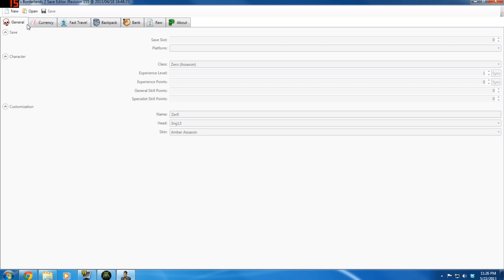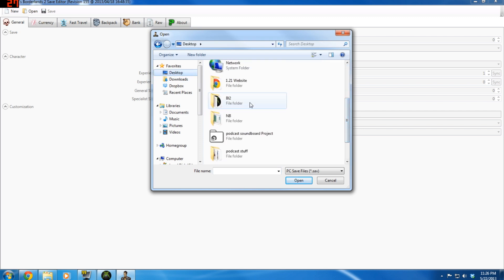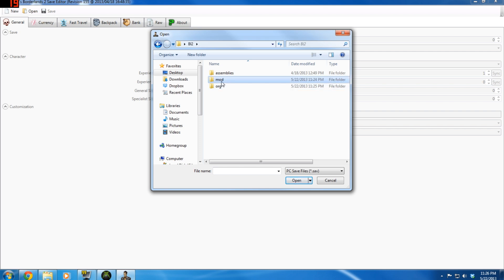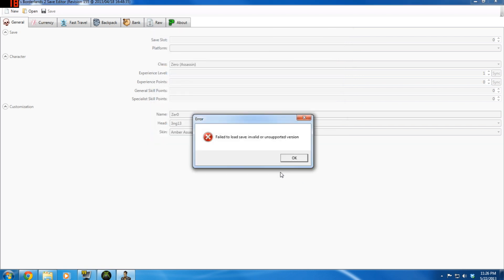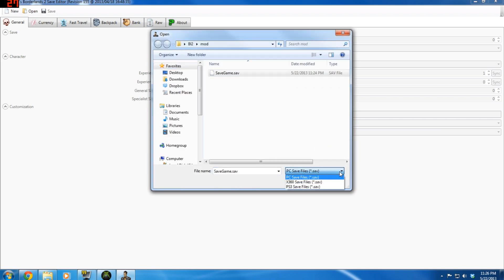From here, if you want to open your game save you go to Open; if you want to make a new one from scratch you can do that too. Click Open, go under Desktop, then your mod folder, then Game Save, and click it. Make sure you're paying attention down here — it says 'PC Save File.' It will not open if you try that on an Xbox file. If you're using Xbox, it has to be set to Xbox; PlayStation for PlayStation; PC for PC. If you try to open a PC file when set to Xbox, it's going to throw an error — 'unsupported version.'